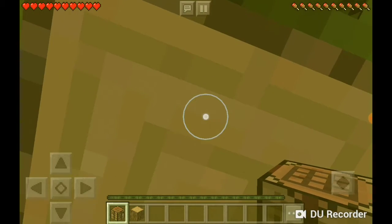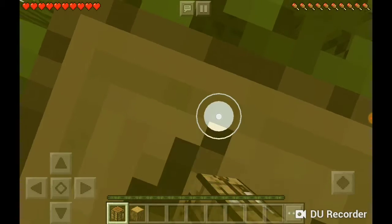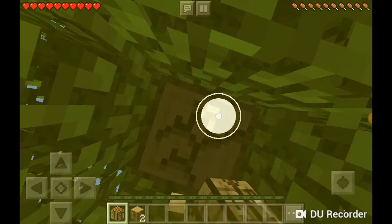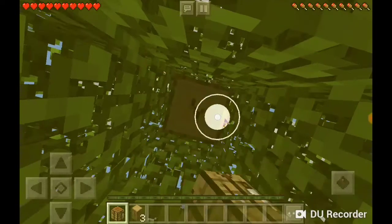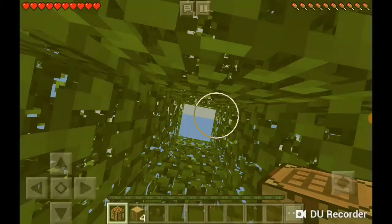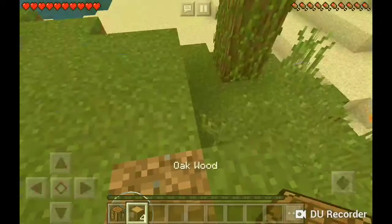Here are the facts about Minecraft: one block, which is obsidian, can only be mined with one tool — a diamond pickaxe. That's why pros are good, because they can mine obsidian. So I got just four pieces of wood.